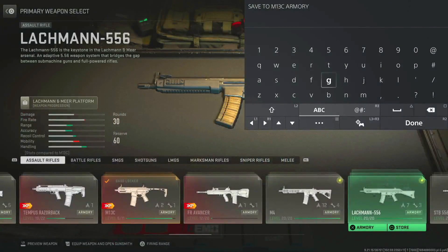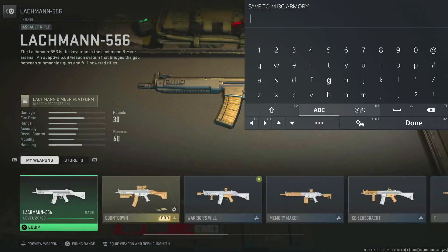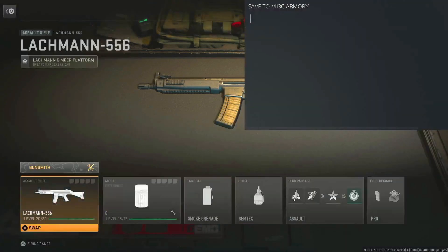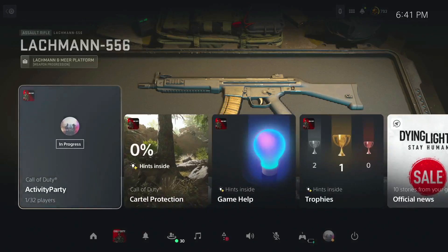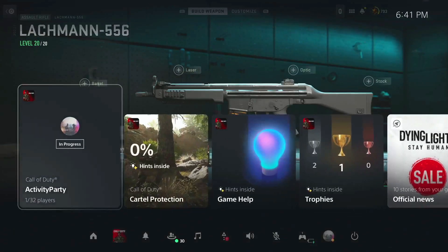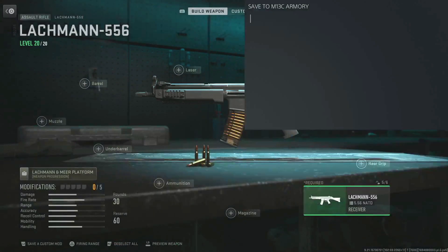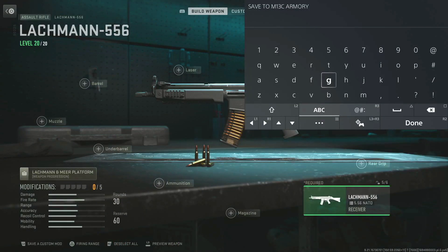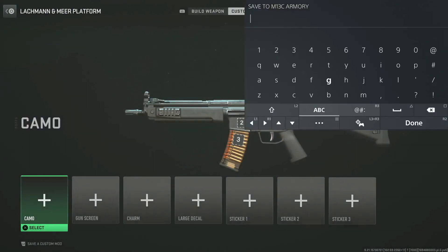Press the home button and when you press it the second time, use the corresponding button on your controller to head over to the weapon that actually has the camo — for us it was the Lockman. From here press the home button, press it the second time, and a split second after press X to head into the weapon. Pretty much all you have to do is press the home button and right when you press it the second time, press the corresponding button to either back out and head over to the weapon that has the camo you want to duplicate. Now we're heading over to the gunsmith for this weapon and into camos to move on to the next step. This camo glitch isn't new but the way to save it is brand new.